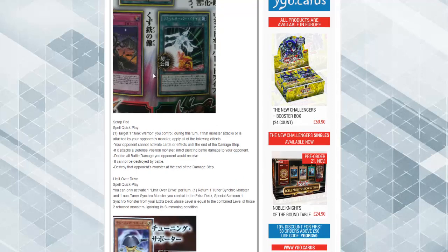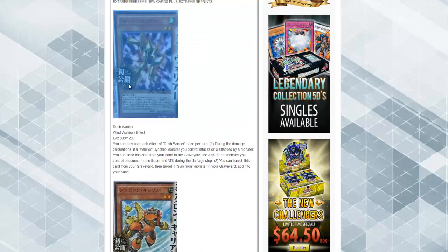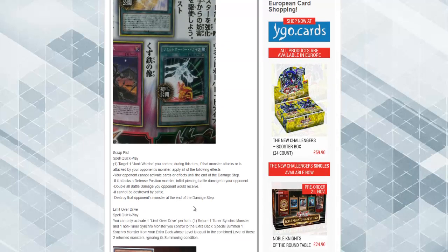Limit Overdrive, or Excel Synchro — it looks really cool. You can only activate one Limit Overdrive once per turn. Return one tuner synchro monster and one non-tuner monster you control to the extra deck, then special summon one synchro monster from the extra deck whose level is equal to the combined level of the two returned monsters, ignoring its summoning conditions. I don't know why this would be good exactly — I assume it's because it's a synchro tuner you can bounce back. If you have Formula on the board and something else, you should be able to Excel Synchro already. I might be missing something with that card's playability, but it doesn't seem that spicy to me. There are some reprints here too. I like this card a lot and I think the key is the ignoring summoning conditions wording, but that's that.